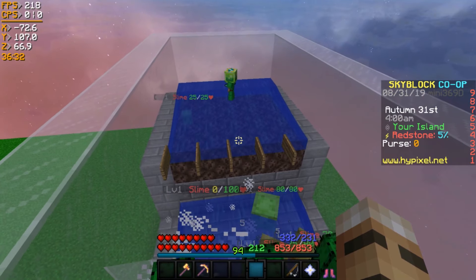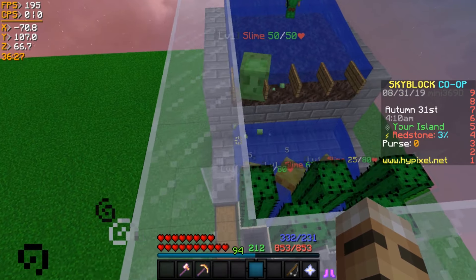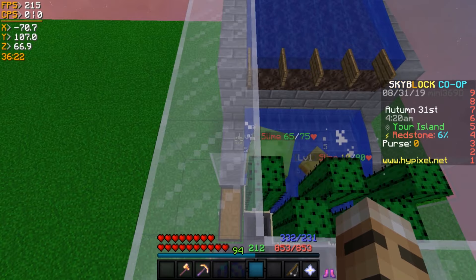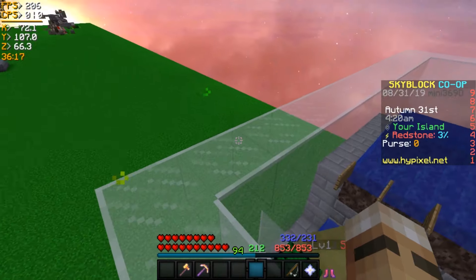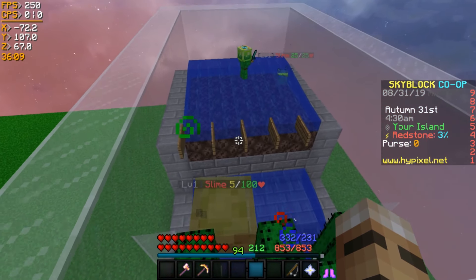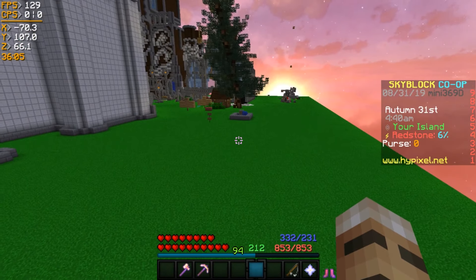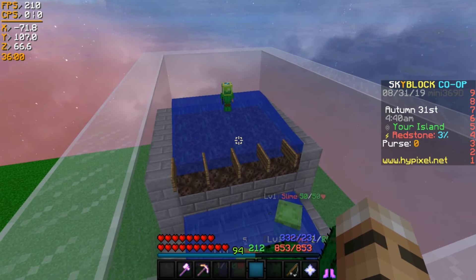This farm actually holds 27 minions: nine on the very bottom, nine in the air spaces right here, and then nine on the roof. Before you build this farm, I would suggest building it over the void, mostly because if a slime grows up he will clip inside of the block and sometimes they'll be able to escape — they can just jump out. If you build this over the void, whenever they escape they just fall into the void and die. That pretty much saves the farm from breaking, because if you build it over land and the slime escapes, he'll wander around your island, and if enough of them get out the farm can stop entirely.